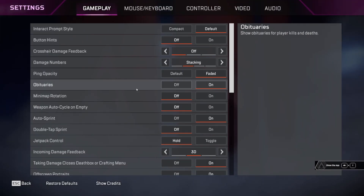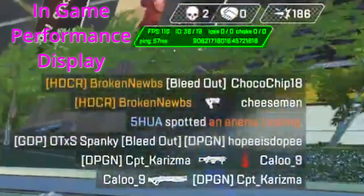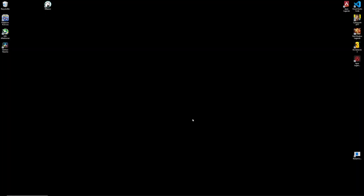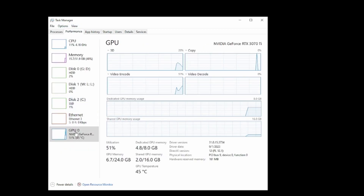One is your performance display, which you can find in your game settings right here — it'll give you FPS, packet loss, and stuff like that. The other is your task manager performance tab, and we'll get into that once we need it. The fixes are presented in order from easiest to more complicated.